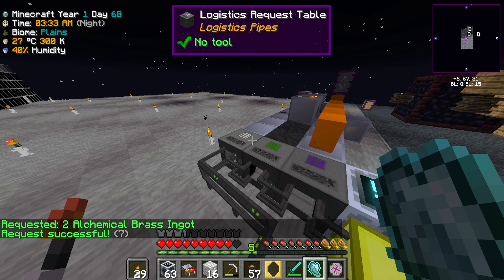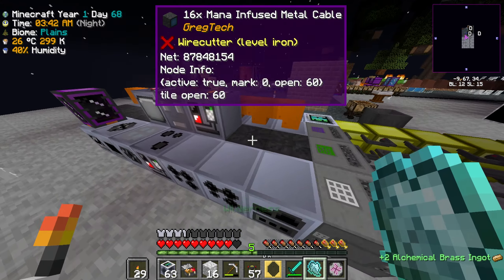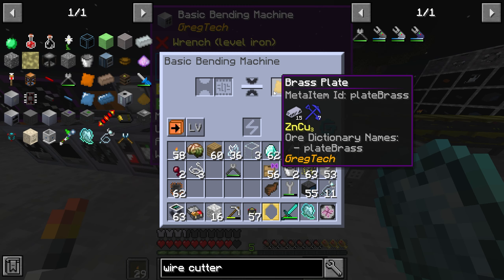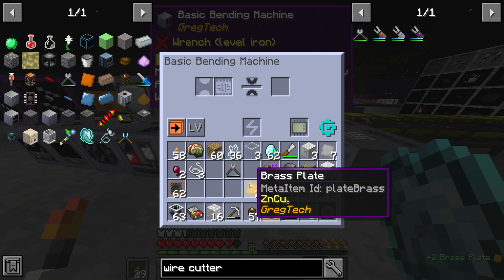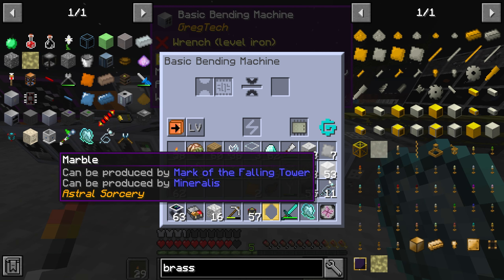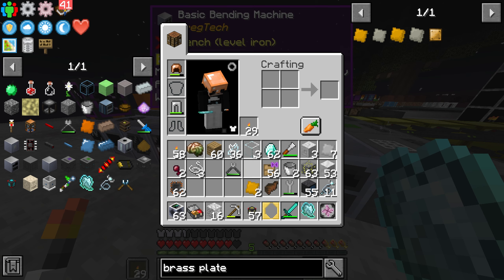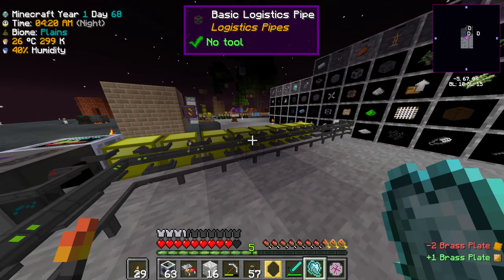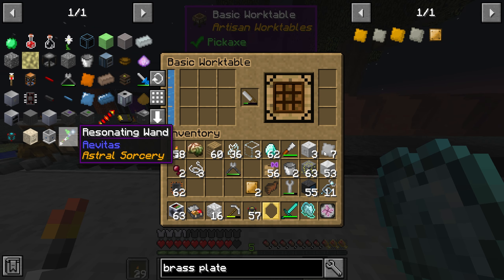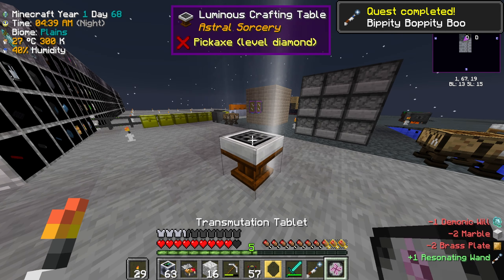Can I get some brass? I need two brass plates — request two of those. I've already got some marble so that won't be a hassle. Once this comes and gives me the alchemical brass, I'll put it in here to make plates. Oh — not the right brass plates. There are two different types. We're looking for the Thaumcraft one, which can be converted via crafting table — good, I was worried that wasn't gonna work.